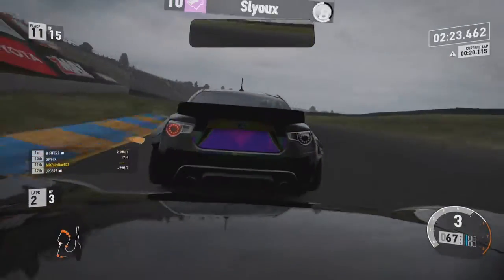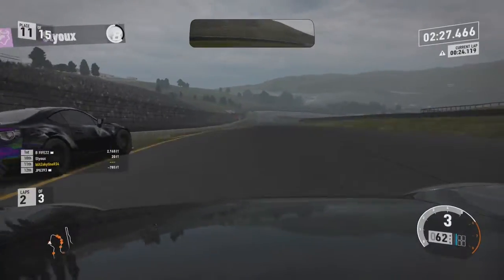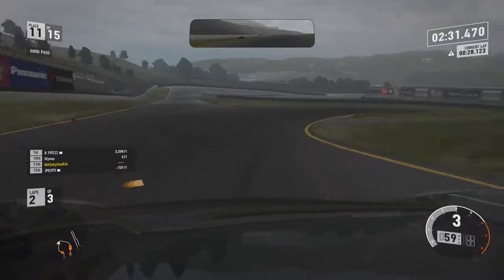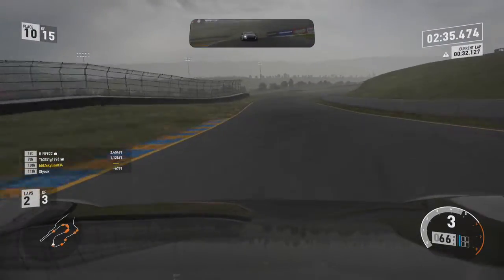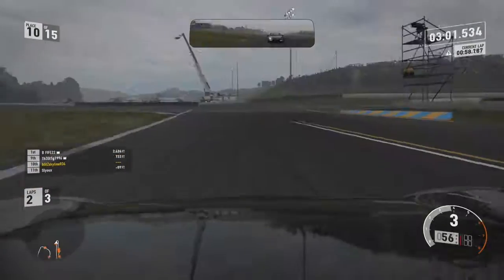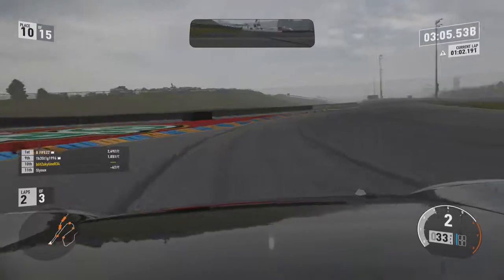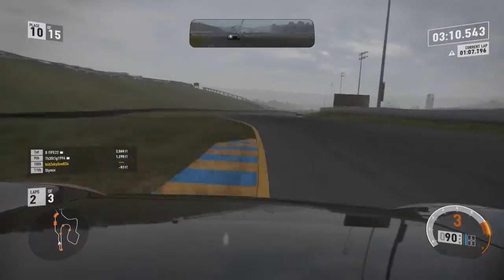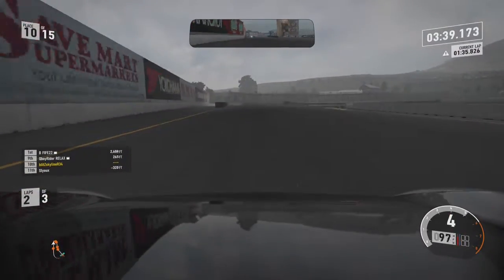As I stay close to the GT86, getting close to his rear bumper, he runs a bit wide and I go past him. Bit of a brush there — that's fine though, a little bit of contact is always good as long as it doesn't upset anyone. That will basically be me leading for the next part of the race up until the hairpin, where he closes in on me. I managed to pull away again though — it was a close moment.